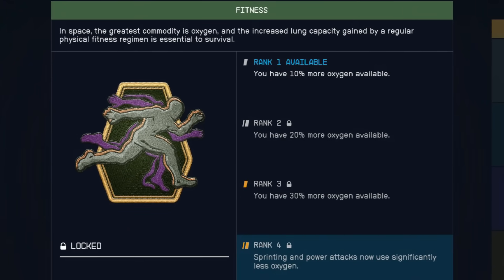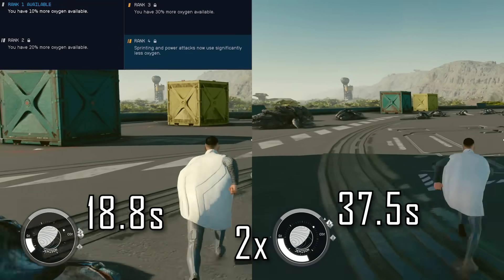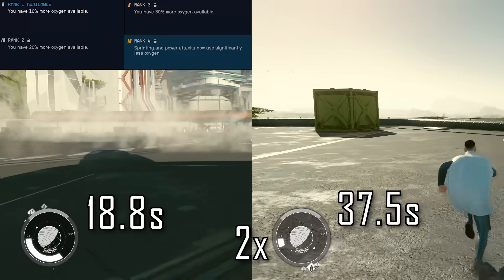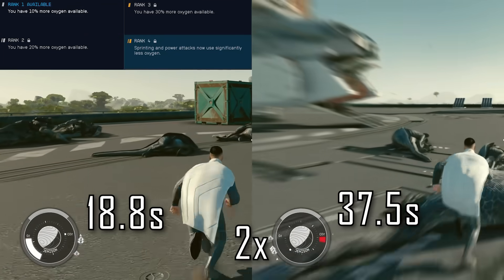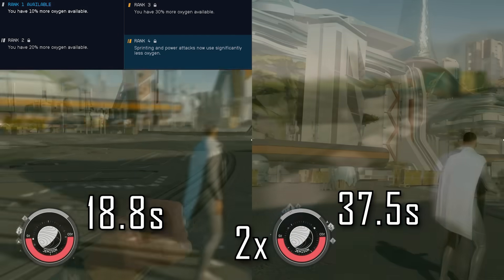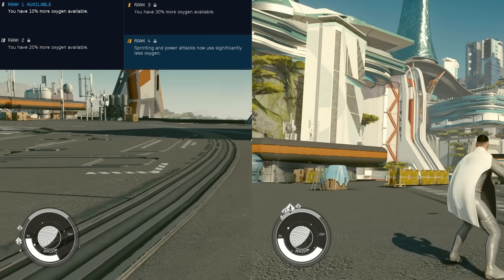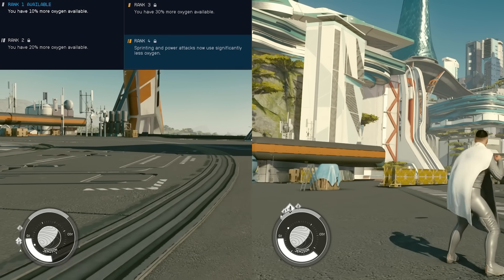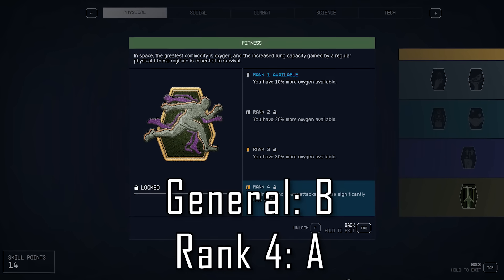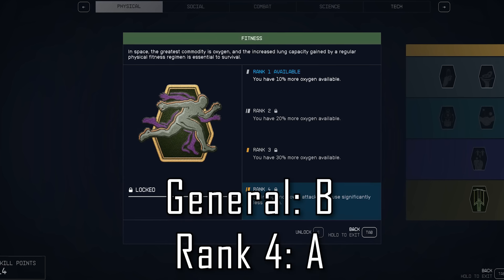Next up is Fitness, which is overall a pretty decent skill. You get increased O2 with every rank you purchase, and then on the final rank you have a decreased cost to power attacks as well as a dramatically decreased depletion rate of O2 while sprinting. I have a side-by-side playing right now of rank 0 versus rank 4, and you get double the sprint time at rank 4, which is absolutely insane. The power attack cost difference is also about two times as efficient. Overall, I'd say the first three ranks are B tier, with the rank 4 perk being A tier.